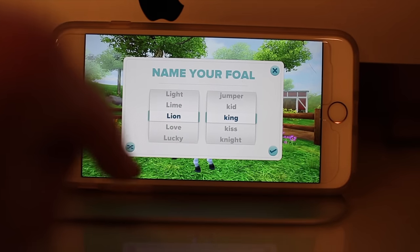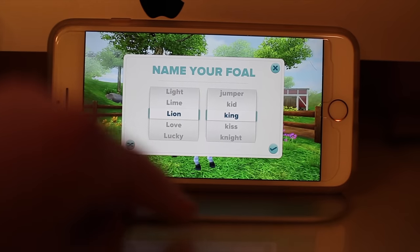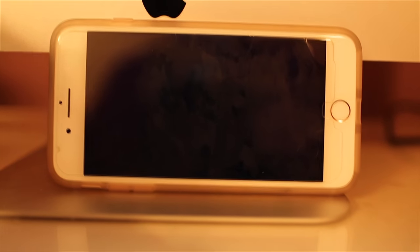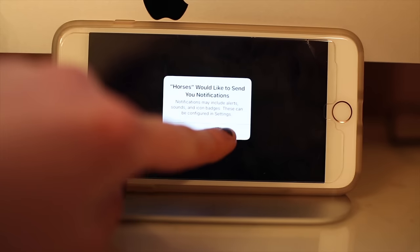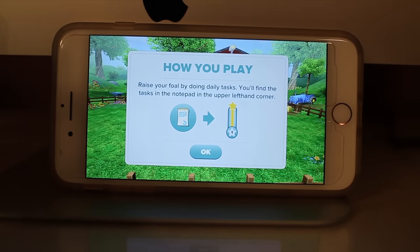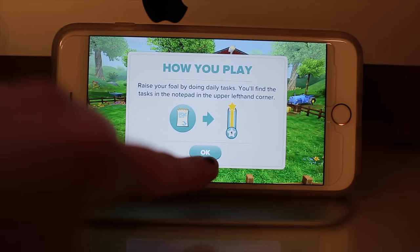I already chose this name before I pre-recorded this. I'm going to name it Lion King, and I think I'm going to call him Simba, or her Nala — I can't quite decide. I'm going to allow it. Oh, here it is — so cute. How to play: raise your foal by doing daily tasks. You'll find the tasks in a notepad in the upper left-hand corner.